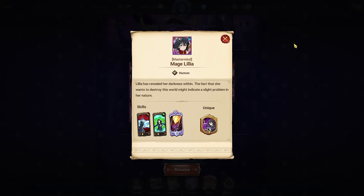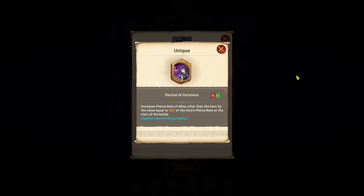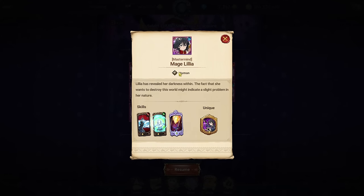Blue mage Lilia is a little bit better. She increases pierce rate of allies by 50% of the hero's pierce rate at the start of battle. Back in the day people ran her with blue demon Meliodas and trader Meli. If you have a character with a pierce card, she'll benefit them a lot. But nowadays in the meta you're never really going to see Lilia being used.